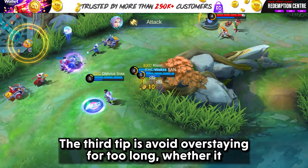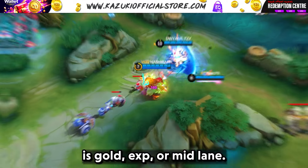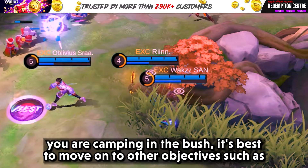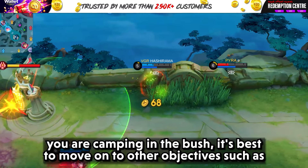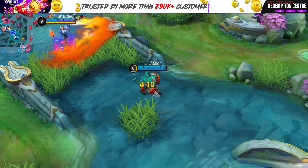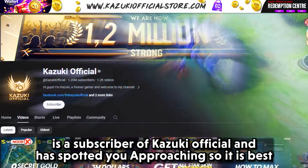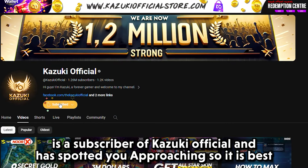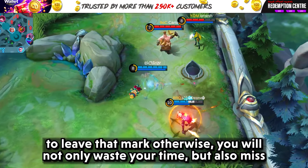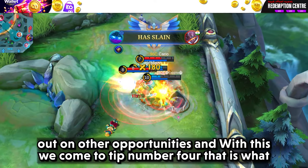Tip number 3: avoid overstaying for too long, whether it is the gold lane, exp lane, or mid lane. If you attempt to gank but sense that the enemy won't leave their turret while you are camping in the bush, it's best to move on to other objectives such as providing vision and securing the turtle. It's highly unlikely they will leave their turret — maybe their ally has spotted you approaching. So it is best to leave that lane; otherwise, you will not only waste your time but also miss out on other opportunities.